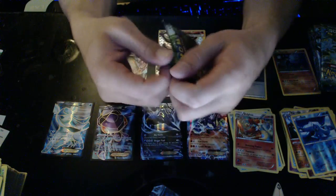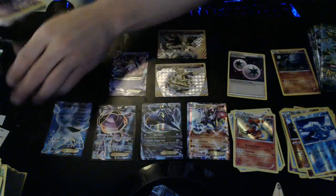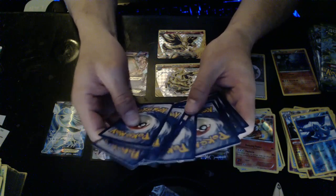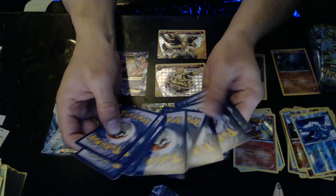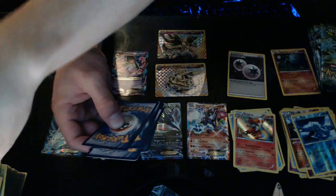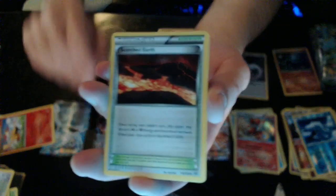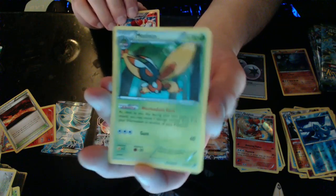Man, we got a good spread — a really good spread! Normal code card — three, two. We have Fairy Garden, Braixen, Scorched Earth, a card falling over, a Glaceon, Delphox Reverse Hollow, and a Mothim — Normal Rare. My stack's getting so big, too large to handle!